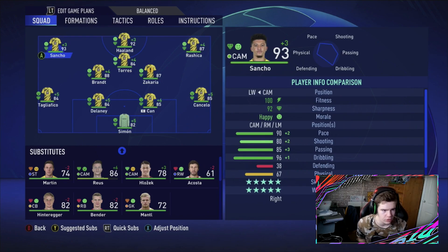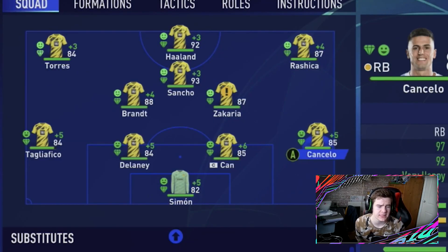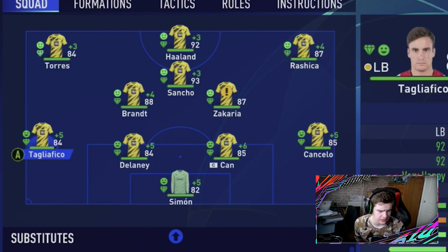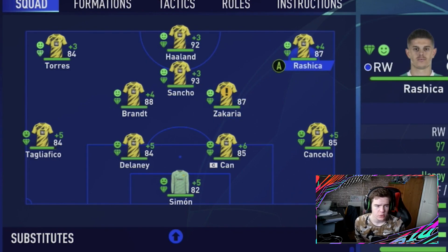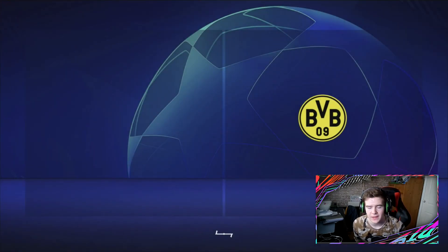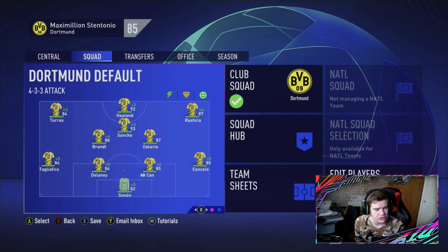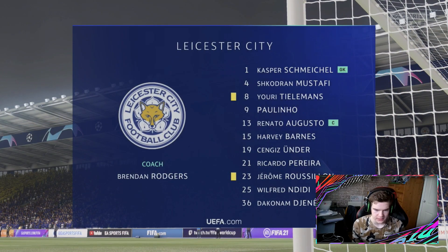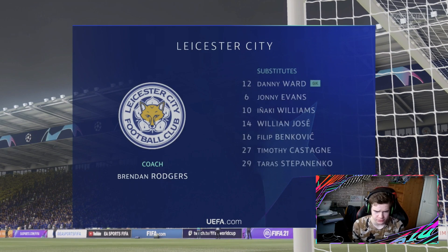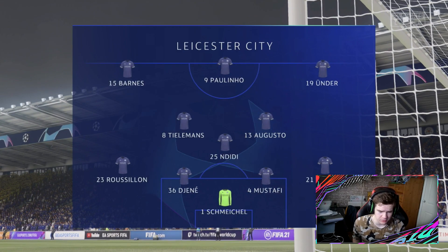Leicester City isn't going to be an easy game, but I'm going to change one player around because we need Saban for the league, which we're still on good course to winning. Simon in net, Cancelo, Chan, Delaney and Tagliafico in defence, with Julian Brandt and Zakaria in front, Sancho in CAM, with Rujica, Haaland, and Ferran Torres on the left wing — now 84 rated with a lot of assists. Leicester had a decent lineup last time with the likes of Augusto and Schmeichel, Pereira on the bench.